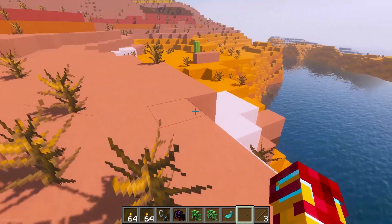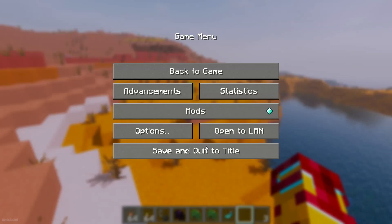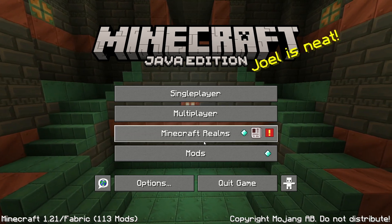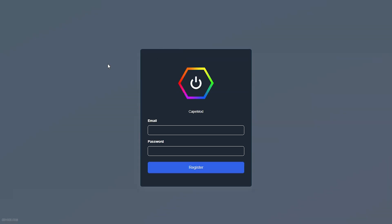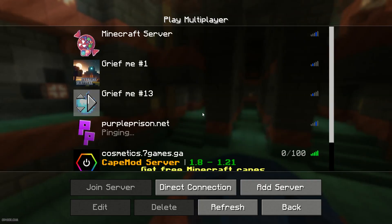It is extremely cool. Other players who install this mod can also see your cape. Step number one: you must properly set up this mod, without that it will not work at all. Go to the official cape mod site and press the Register button. Choose any email and any password, then press Register.